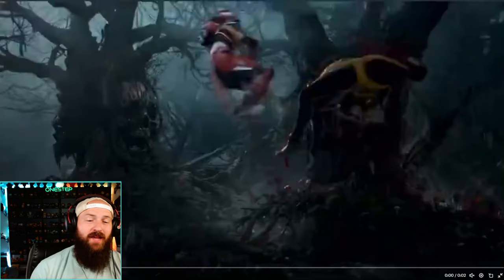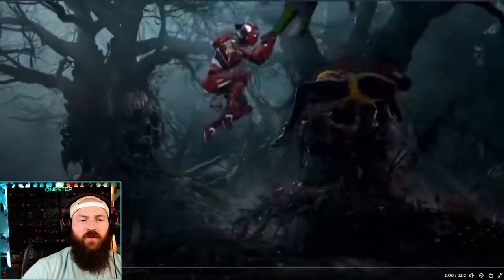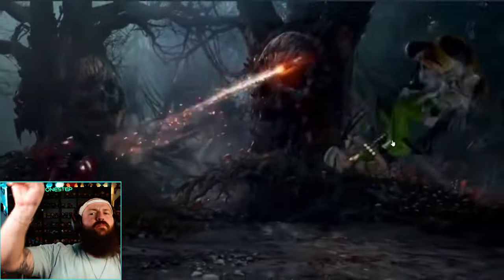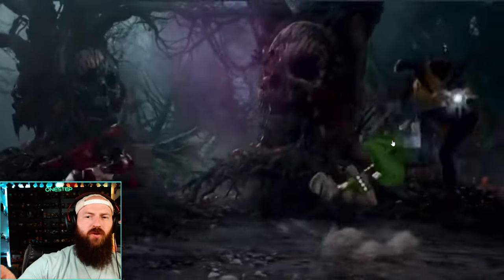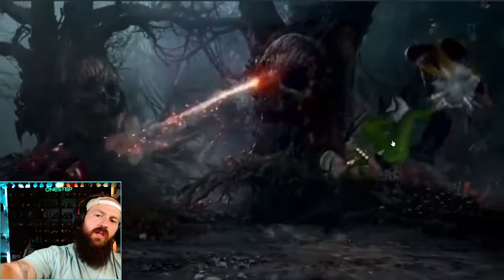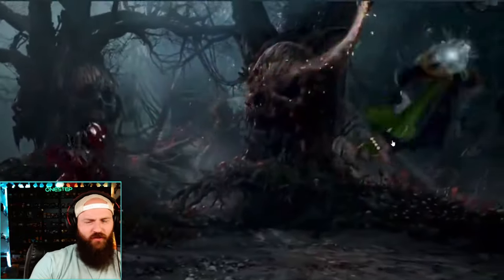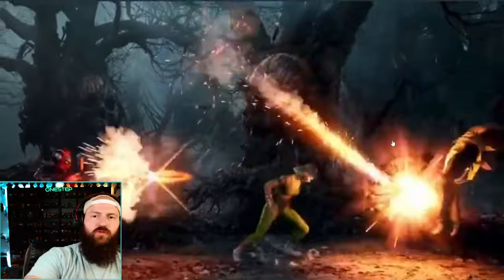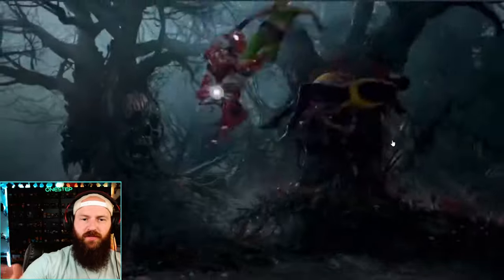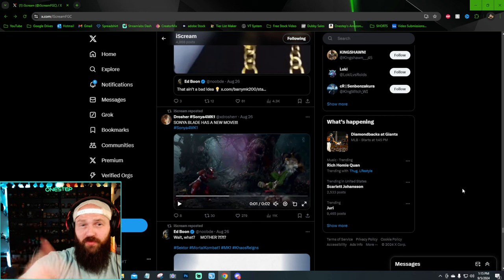For those that didn't see it last time, Sonya as a cameo is also getting a new move. She bounces off your character, hits the opponent, and then maybe for another meter, bicycle kicks them up for a combo extend. Without using a meter, she'll just bounce off you and hit the opponent down for some more damage. But if you cancel into the bicycle kicks — funny enough, like Liu Kang's — she will kick your opponent into the air, allowing you to combo extend with an aerial special or, in Sector's case, calling more missiles.